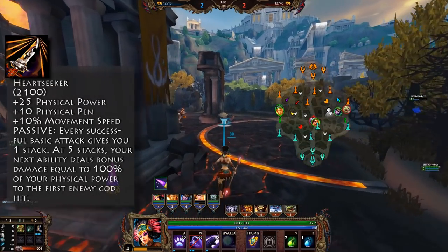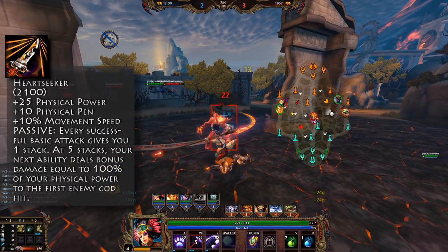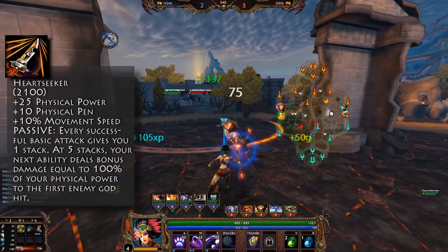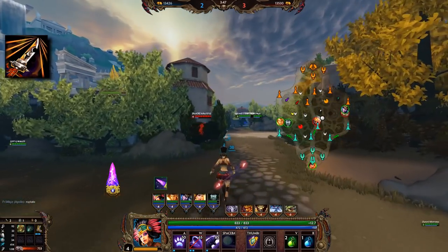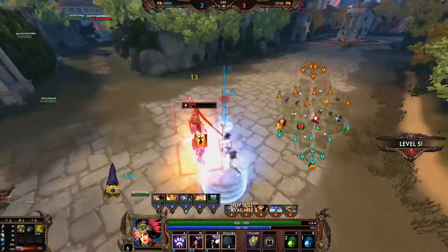For the number crunching here we will assume that the player goes into battle with 5 stacks on Heartseeker. This is usually what you will see when you go into a fight, since you will have farmed some minions and camps beforehand. Only one Heartseeker proc is assumed. The god we are talking about in this scenario is Thor.